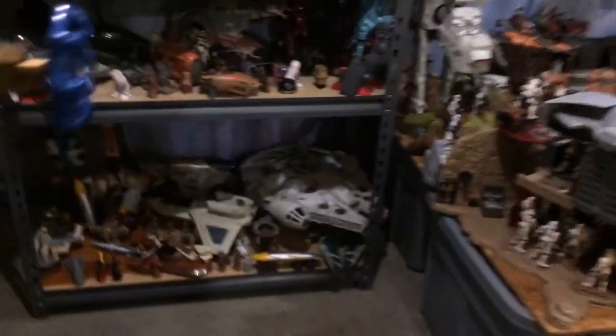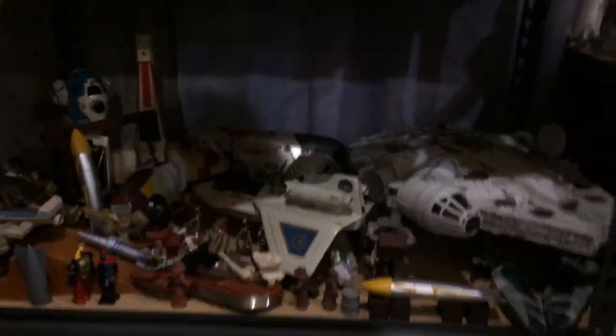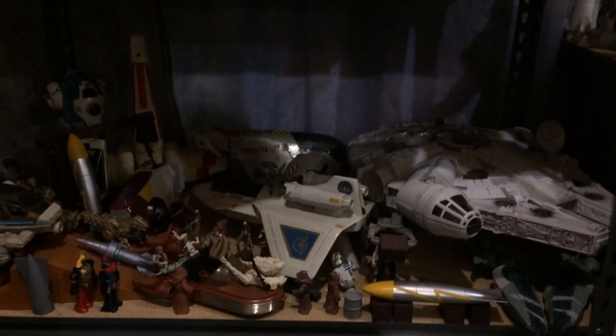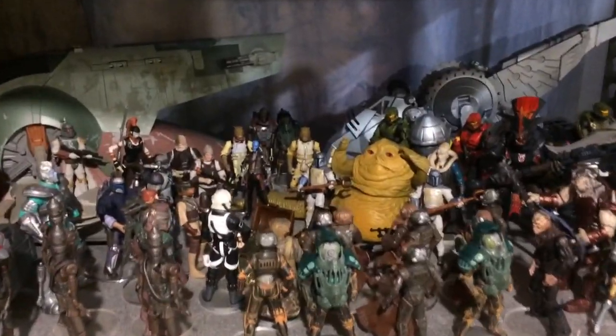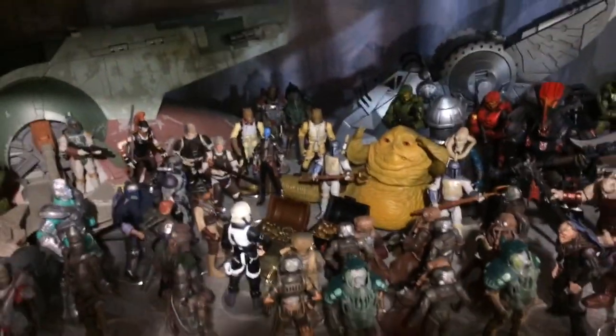Over here is Tatooine. This is the Tatooine parking garage — this is where people come and park before they go party at the Cantina. And those are the vehicles from Star Tours. There's some stuff going down here where a job is involved, so you know it's not good. There's some treasure chests. Above is the...